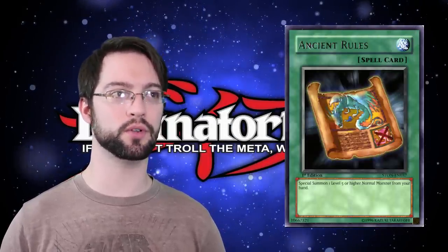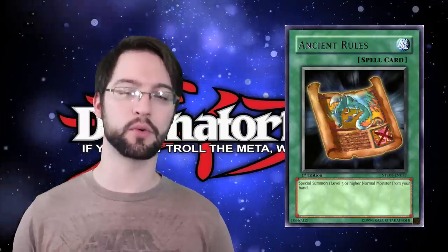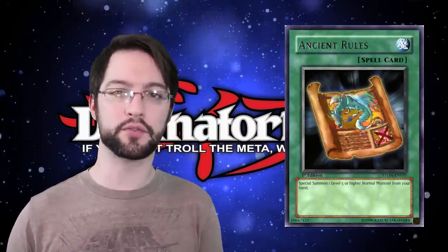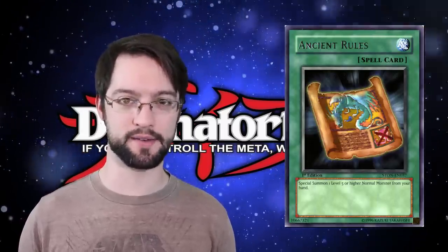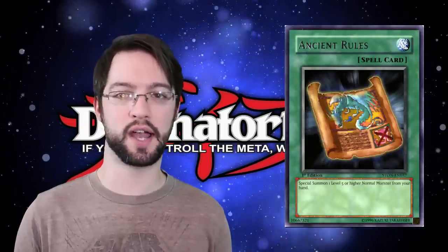Number 8 is Ancient Rules — the meme card that basically makes Yu-Gi-Oh play like Season 1 from the anime, where you don't have to tribute for stuff. Basically Ancient Rules is a normal spell that says you can special summon one level 5 or higher normal monster from your hand. It's a neg 1, but it gets you a Blue-Eyes White Dragon on board, so if you're playing Duel Links, it's not so bad. Apparently Watttail Dragon is on this card's artwork.